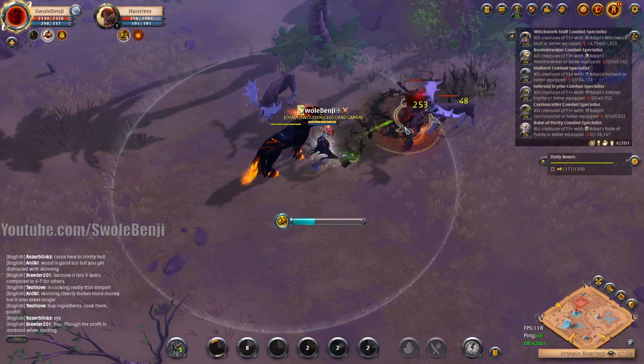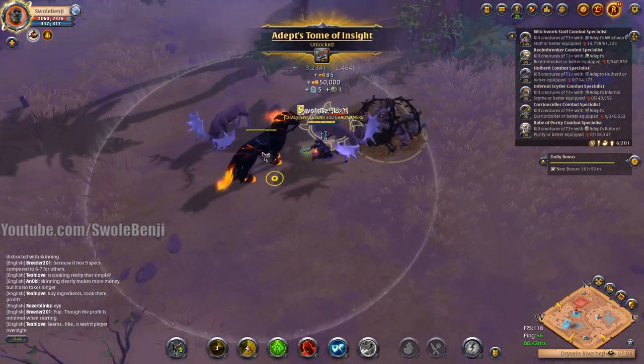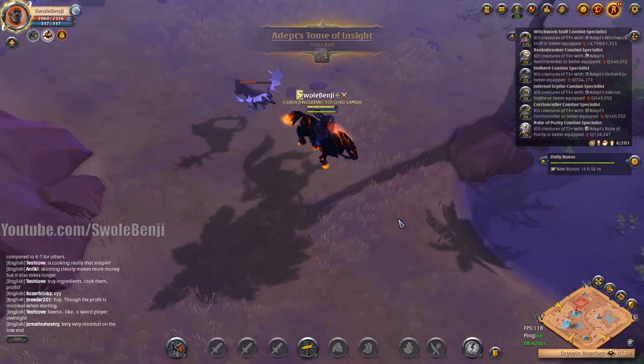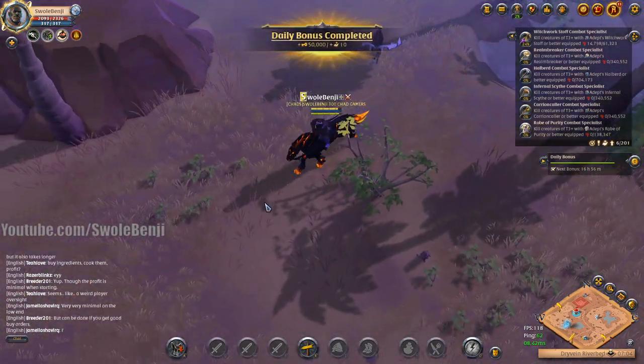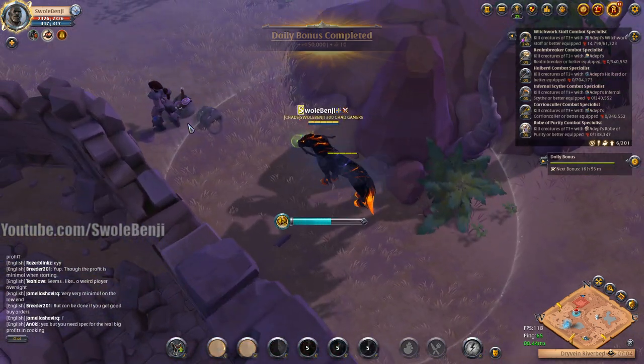Pop her up. Interrupts her spell. Finish attacking — we did our daily. That actually took a little while to do that daily. That's scary. I just do a static pull and it's done. The fact that it took that long to complete is a little worrisome for me.